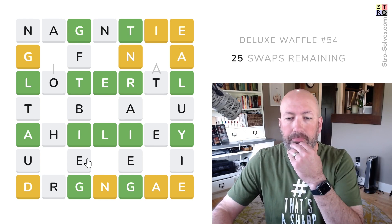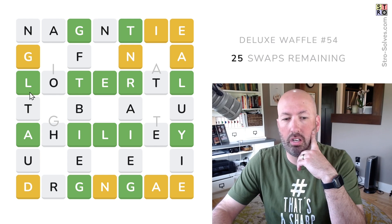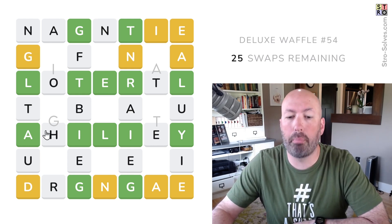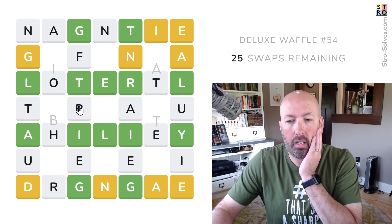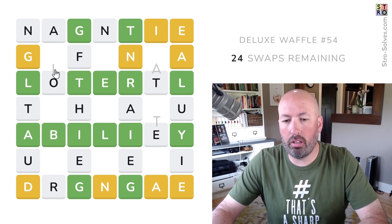Got a few A's. What's this going to be? AGILITY? We have a G we can use — but it can't be AGILITY. There's only the one G and it's yellow, which means it needs to be in this column. ABILITY — do we have a B? There's a B. I think it's going to be ABILITY. I'm going to move the B. Because it was the only B we had, so that's why I went ahead and moved it.